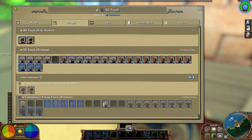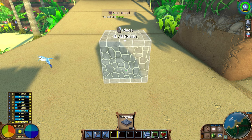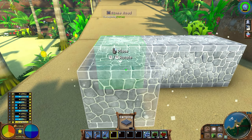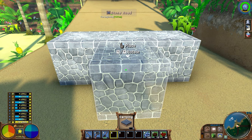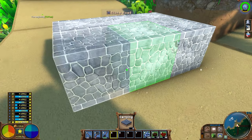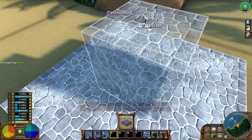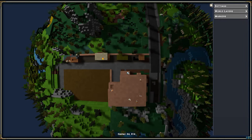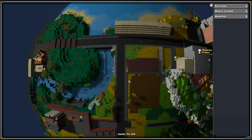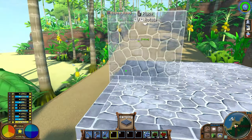Besides dirt roads, I also have some cobblestone roads. I mainly use cobblestone for sidewalks, but I have one road that's actually a farm road. You see a lot of farm roads in western countries — it doesn't get too much traffic, and you don't want asphalt on it because it might look a bit over the top. Cobblestone fits perfectly into lonely farm areas with low traffic. You can also see I've got a lot of sidewalks made out of this cobblestone.